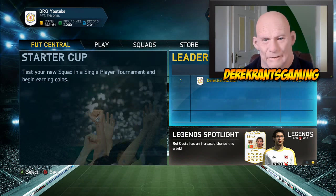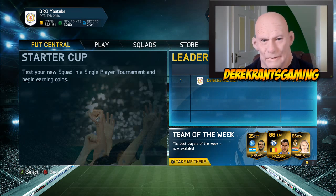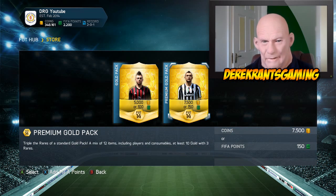If you guys are looking to buy some FIFA Ultimate Team Coins, check out OneFIFA.com, there's a link down in the description, be sure to use promo code DERRICK5 for 5% off, and there's been a price drop so they are some of the cheapest around.